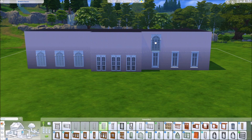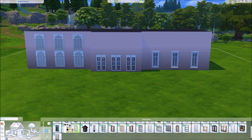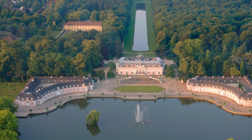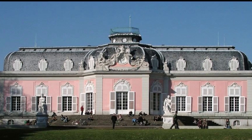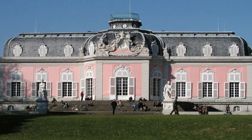So this is a pink palace, but it's not just any palace. This is a real existing palace called the Benrad Palace. Benrad is a part of Düsseldorf in Germany. It's a castle and I have been there myself since I'm German — it's really close to me — and I've been there a couple of times and it is really that pink.